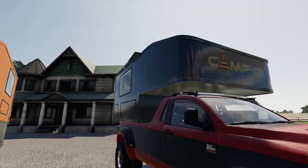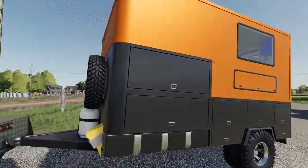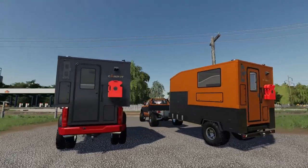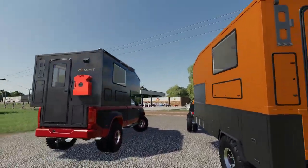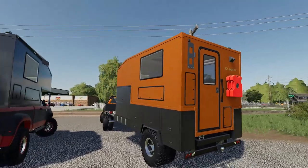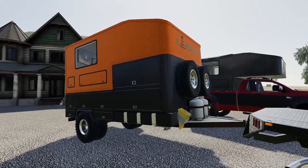The new TLX Campit pack comes with two things: a camper for the back of your truck, and a bumper pole camper as well. As far as I'm aware, the purpose of this mod is mainly for roleplay, but it can still serve a pretty cool part in your everyday farm — hey, farmers need vacations too.